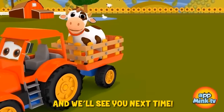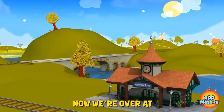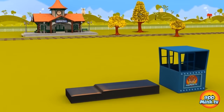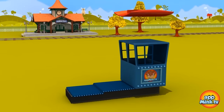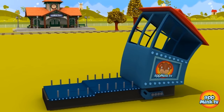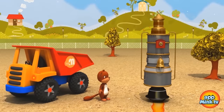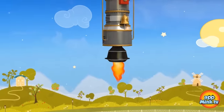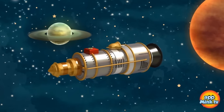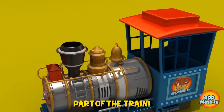Alright, now we're over at the App Mink Town Railway Station! And guess what? We're going to build Mr. Train! Let's start assembling him! Now what have we got here? A rocket! That's right! And where does a rocket go to? Space! Great work! Look at that - the rocket was actually part of the train! Starting to look good, Mr. Train!